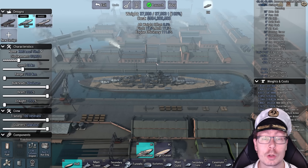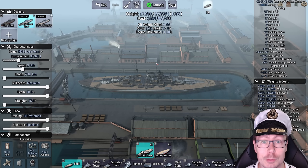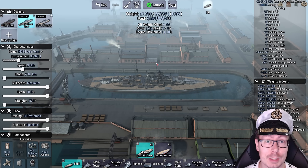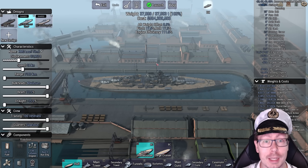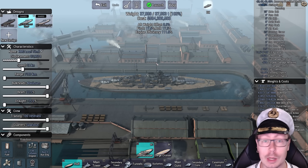Hey guys, welcome back to more Ultimate Admiral Dreadnoughts. This is another special video — a tournament ship that didn't get picked, but Janiski, who designed the ship, wanted it featured so badly that he made a donation to the channel through the Patreon link in the description. And now he's going to be able to fight the French. He sent in the Lauritourny class.